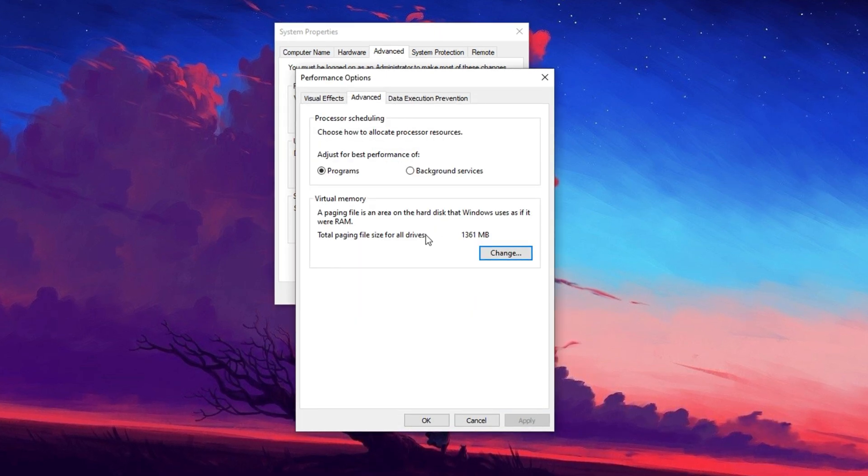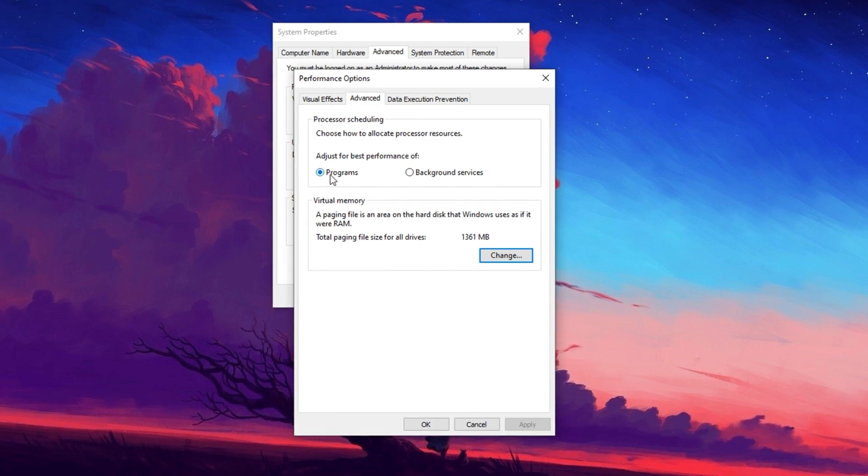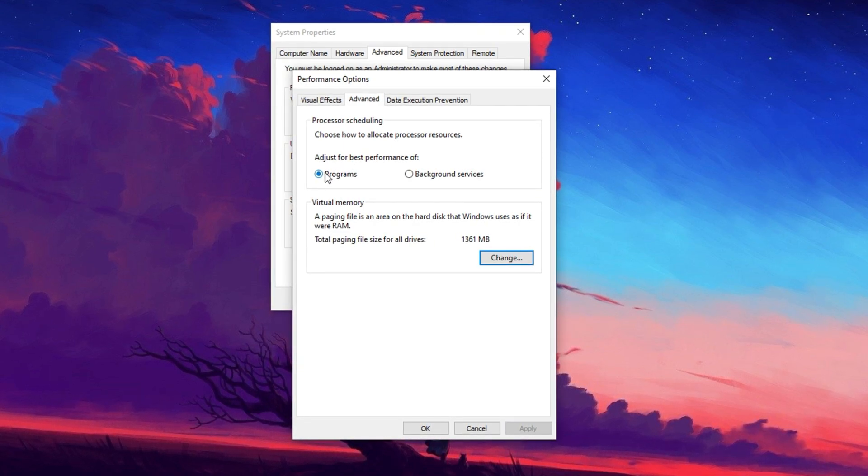Next, go to the Advanced tab in Performance Options. You need to set how your computer uses the processor — make sure Adjust for best performance of programs is selected. This way, your computer will prioritize the program you're using, so if you're playing a game like Fortnite, the computer will focus its resources on that.